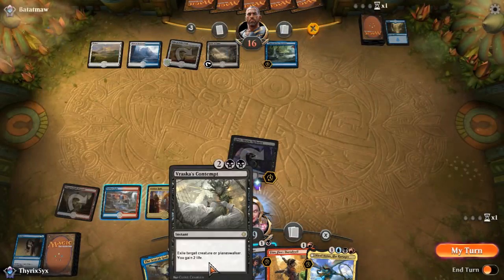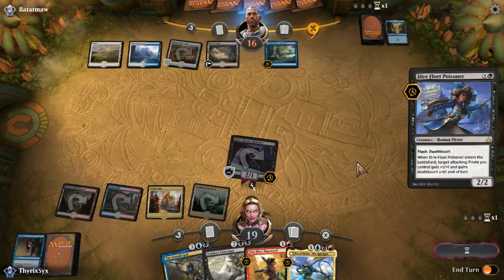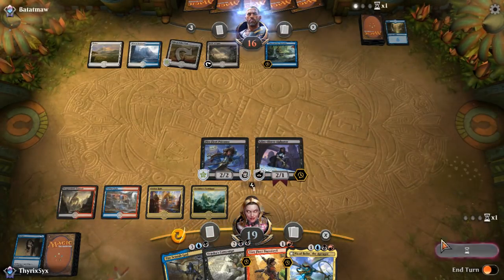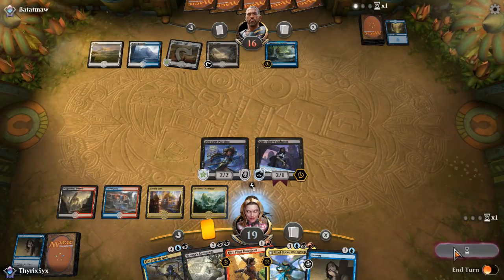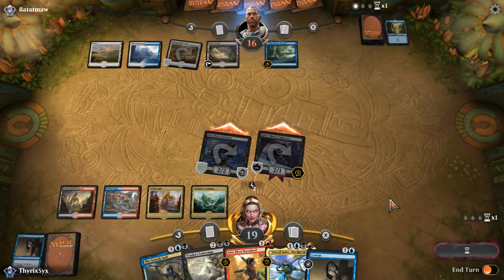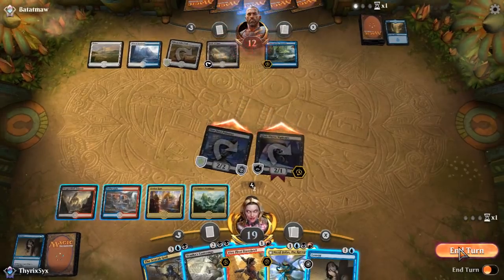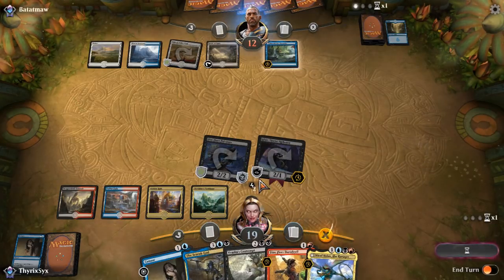I thought it was a fun set. Counter this — do it! Oh, I didn't counter it. I'm just going to attack first and see if they do something dumb so I can resolve a Nicol Bolas. Ooh, I got another Censor, which actually makes me kind of not care about Nicol Bolas. I'm going to attack. Seal Away to your heart's content my friend, but I have Censor. I think I'm just going to hold up Censor — if I just Censor a Teferi I think that's pretty darn good. Alternatively I play Nicol Bolas, which probably gets countered by like a Syncopate for two. You know what, I think it's safer to just hold up the Censor.